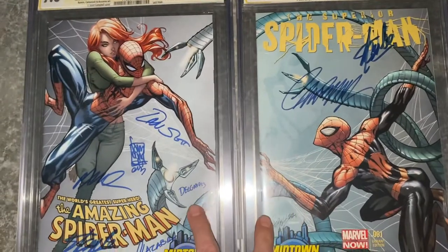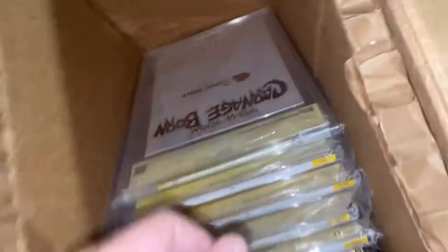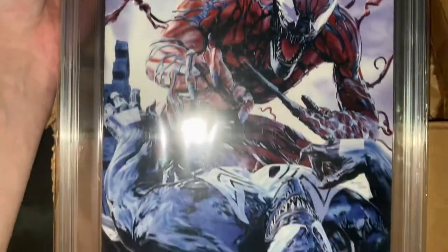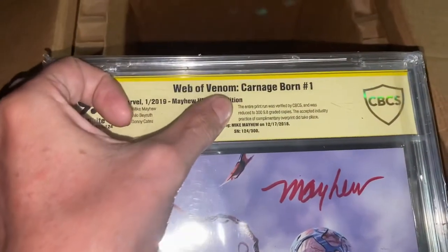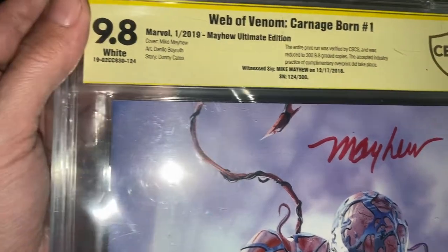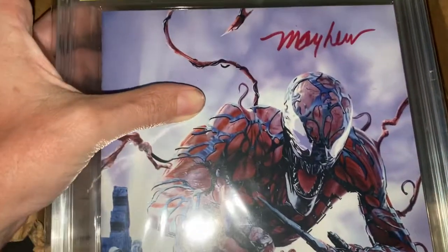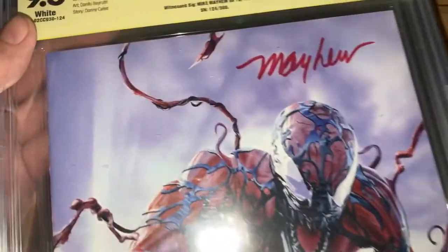For what I paid for these, I've seen them trickle up in price — I bought them as a set and I can't really find them at the prices I bought them at anymore. I still wouldn't consider those an investment, but I think they kind of are. This other cover here was an exclusive — there are only 300 9.8 copies for CBCS, and this is one of them. It has that Clayton Crain-type wet artwork — it's Venom and Carnage, signed by Mike Mayhew.